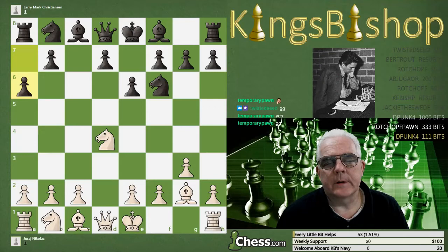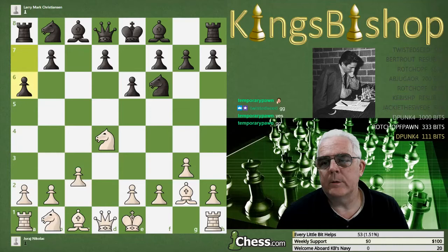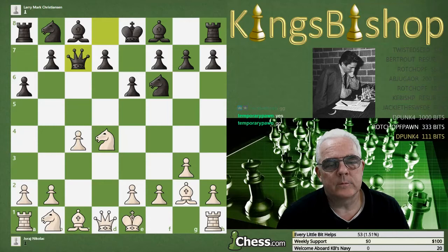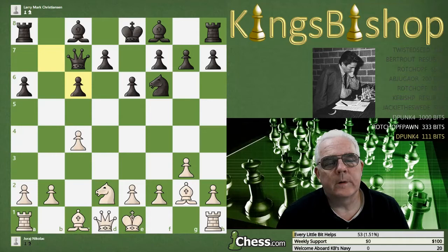Pawn to a6, pawn to c4, queen c7, knight to d2. This move with c4 transposes it into an anti-Benoni defense with the Spielmann variation. So knight to c6, knight takes knight, and b takes knight.